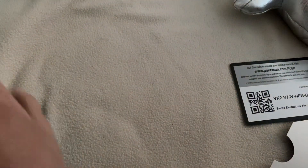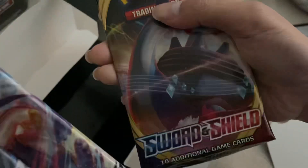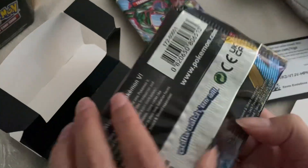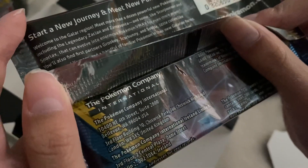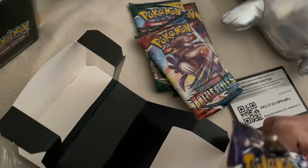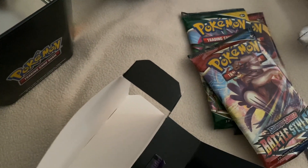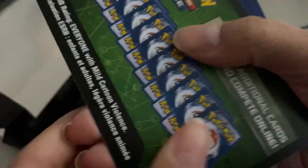We have the code card and four booster packs. We got an Evolving Skies, a Chilling Reign, a Battle Styles, and a Sword and Shield base — I've never opened a Sword and Shield base pack before! Let's get lucky. Let's start off with Chilling Reign. Come on, you need to give me a hit at least once in a lifetime. Solid green — of course, Chilling Reign always betrays us.